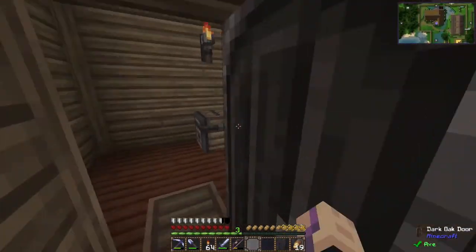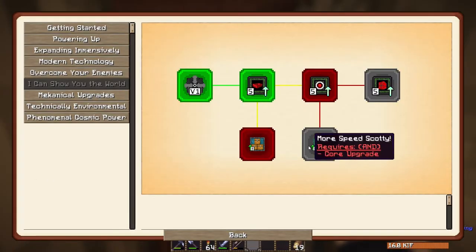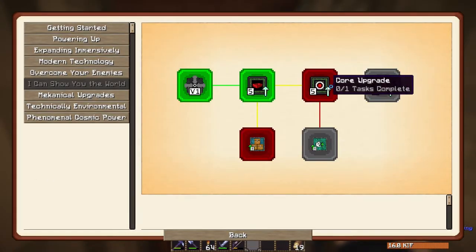Now we need to make the actual upgrades. There's the storage module — it adds on-board storage so your ship can carry luggage, though the added weight slows you down. All types of modules can be installed — storage, speed, altitude, etc. — but only one can be active at a time. I'm not too concerned about items right now, we mostly want this for exploration.